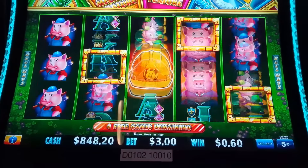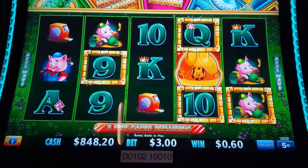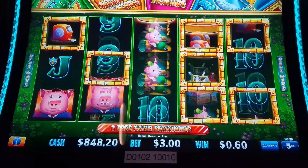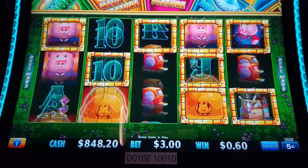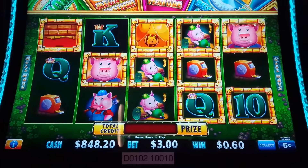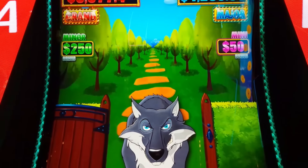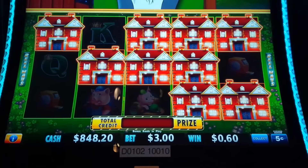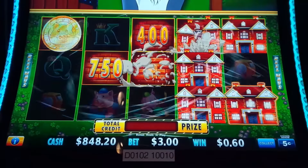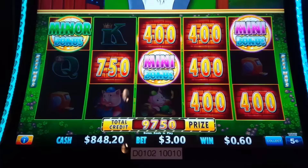Don't love that spin. We need one re-trigger, or two or three. There we go — one, two, three, four, five, six, seven, eight, nine. Not the best, not the worst. Come on, Mr. Wolf, at the $3 bet level let's get a bunch of coins. Miner is good. And another mini. We've done it again on this game — I love it.